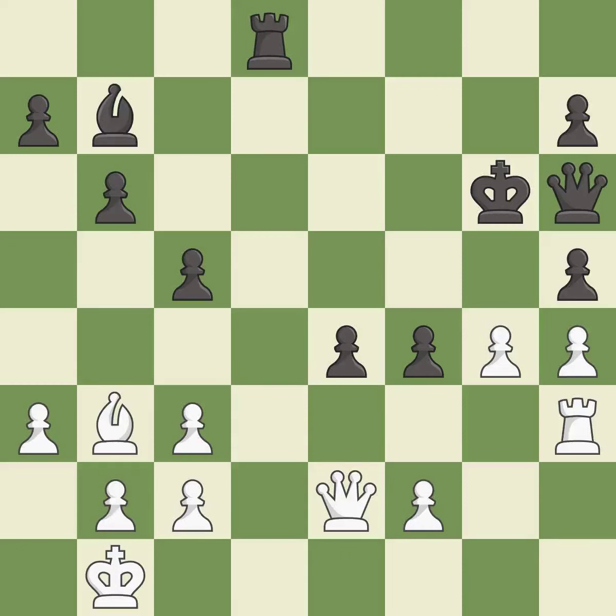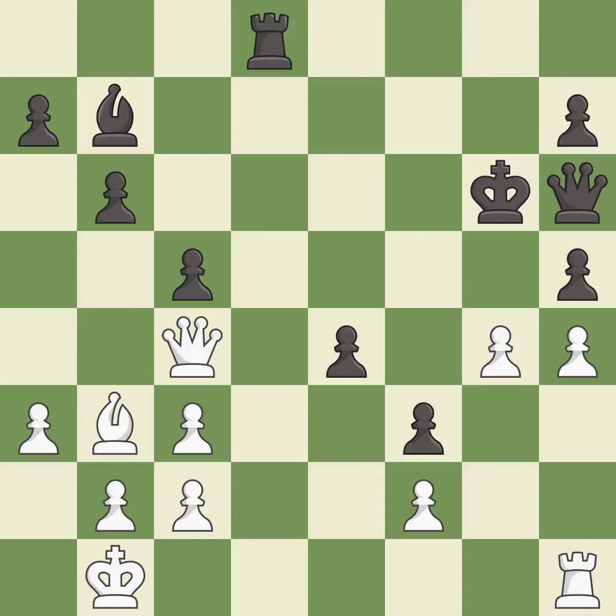This leads to losing a pawn — it is a blunder. There was only one good move there. This overlooks an opportunity to win a pawn — it is a miss. The game was close to equal, but now white has the advantage — it is a miss. This move puts the queen on a safer square. This threatens to play checkmate — it is excellent. This wins time by threatening a queen and forcing it to move away — it is best.